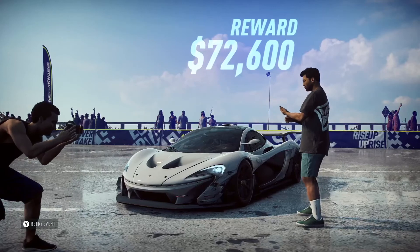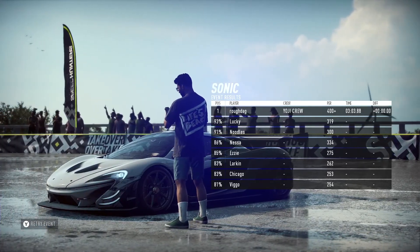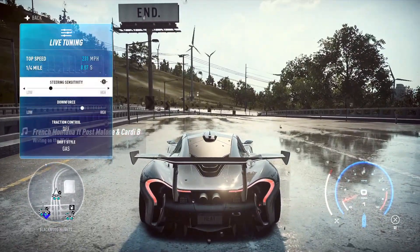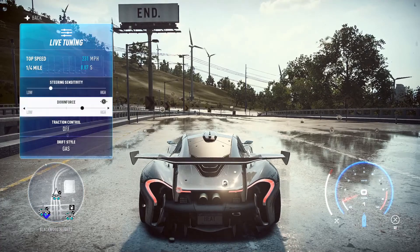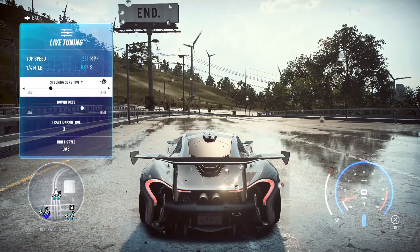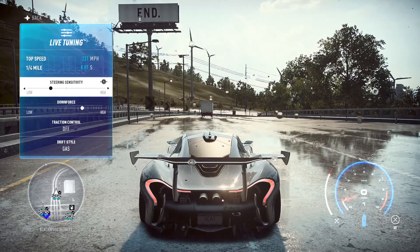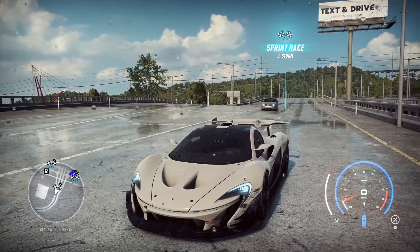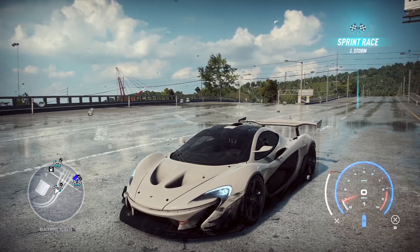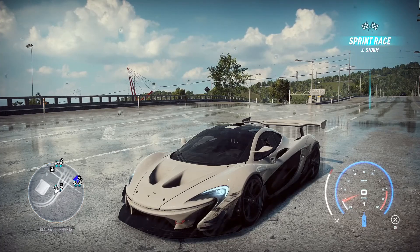I think this is a great option for this car — it's great to drive. I'll show you my setup: one to two notches in steering and the same for downforce, rather than going full whack. The car accelerates the quarter mile in 8.87 seconds and can do 231 miles per hour. I'm hoping you enjoyed watching this video and found it informative. Maybe you'll purchase yourself a P1 in-game — let me know what you think about it. Thank you very much for watching and take care.